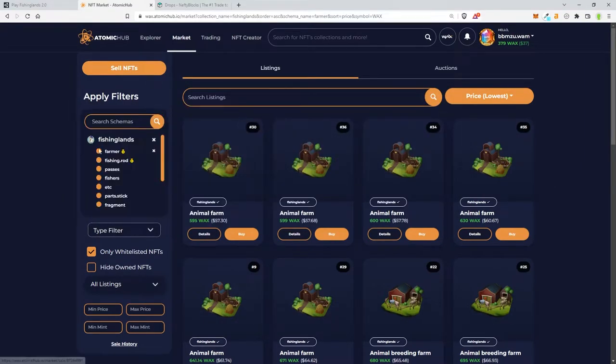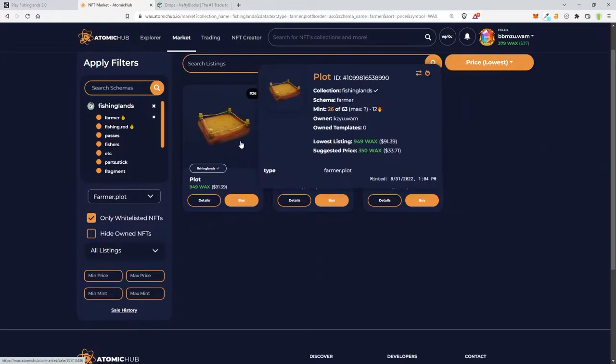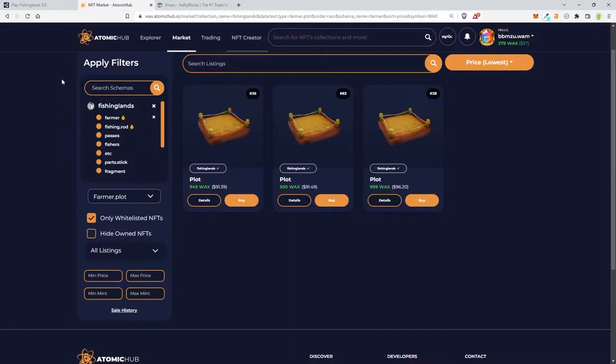If you look at the breeding on Atomic Hub there are six available. Remember, only 30 people ever will be able to breed animals in this game — that's pretty insane. There are some rice plots available too, but don't buy them there. Go to the drop link and pick it up for $40, because why pay $90 if you could pick it up for $40?